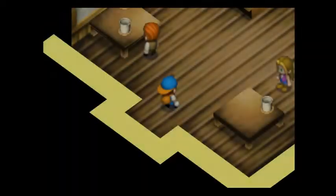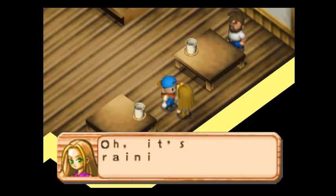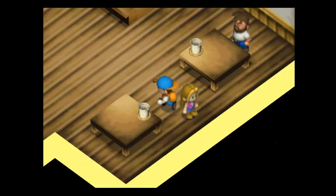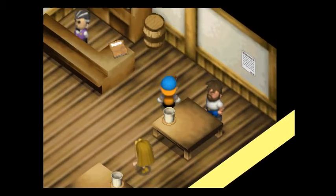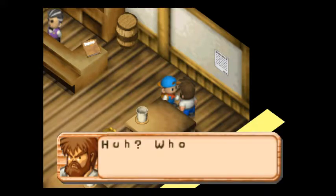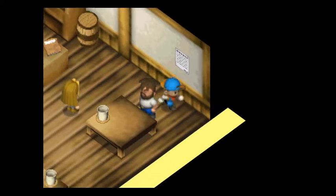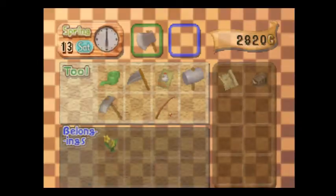Karen is here! Karen's father is also here — 'Huh? Who are you? Sorry, I'm busy now. Come again later.' Karen's father is probably the most difficult person in the entire game to befriend, because the only way to boost his affection is by giving him a very specific item in the game that is only available in autumn.